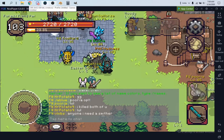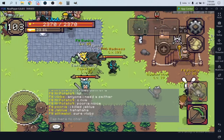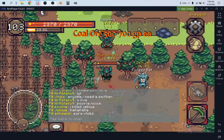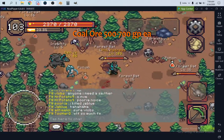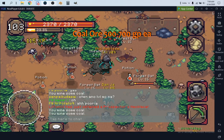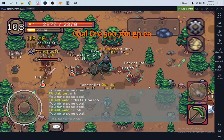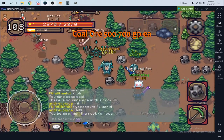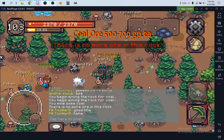For the next method, we're going into the mining skill. Head down from spawn to mine coal — you need to be level 20 to start. Coal sells for between 500 and 600 GP each, depending on the player. It's a really good way to start making money if you prefer mining over woodcutting, and it's very close to spawn.